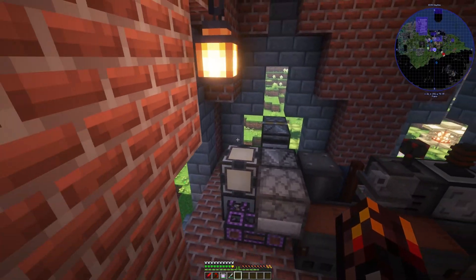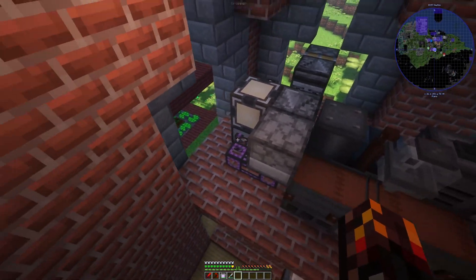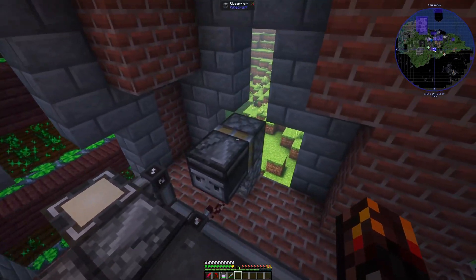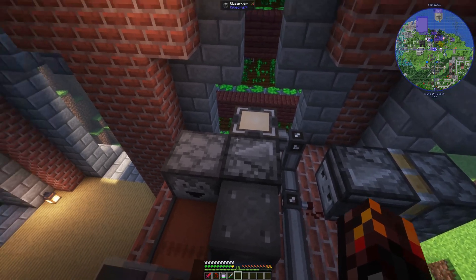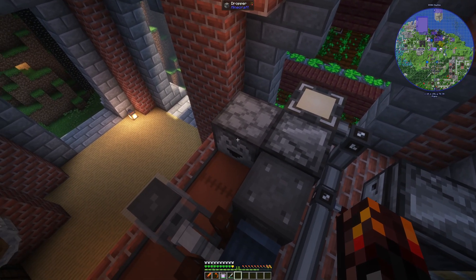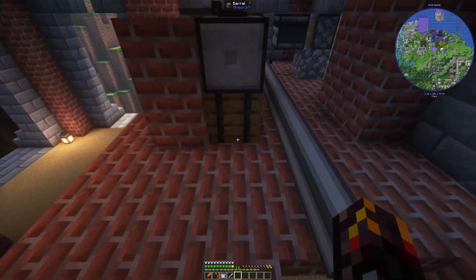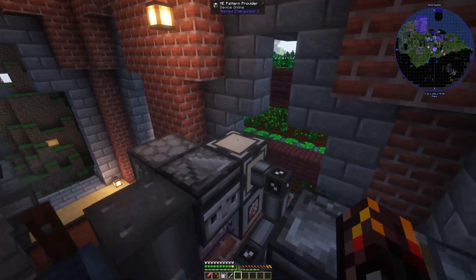So that way, once I start the recipe, item and fluid are pushed into here — fluid's pulled in the back, items pushed in — and then this will continuously be running. It'll keep ticking until the plate mould's in there. The plate mould will be dropped onto the sheet, all the way down into a hopper, into this barrel.